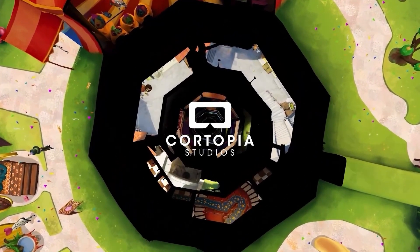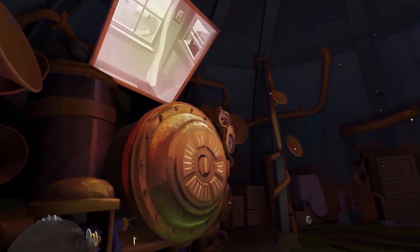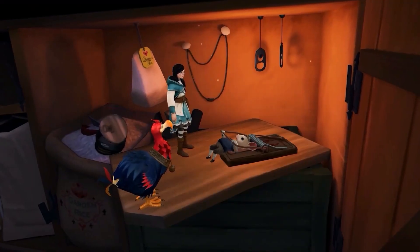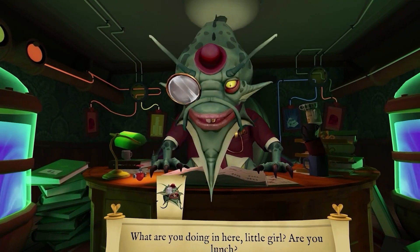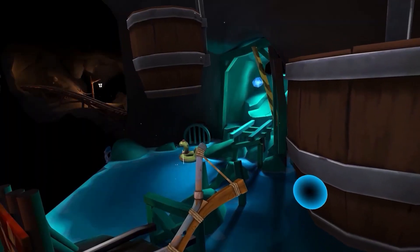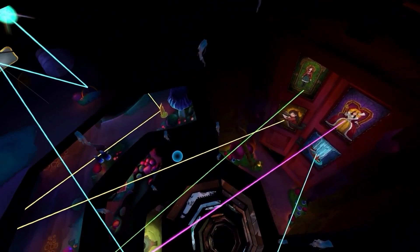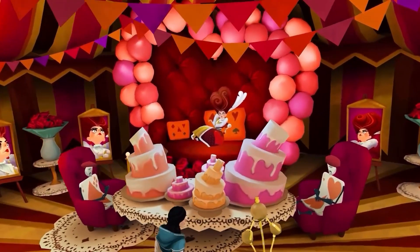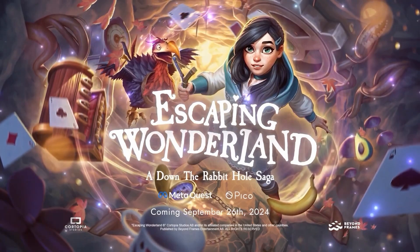Ever wonder where you'd land if you fell so deep into sleep — to a place beyond imagination? Where the very fabric of reality unravels. The machine is broken. It must have been the engine that pulled you down into Underland. If you can find this winged thief and get the machine parts back, we'll be able to send you home. What are you doing in here, little girl? Are you lunch? I'm sure someone around here could help you find a compass. Do you see what I see, Tweedledee? You seem brave. There's no turning back now, is there? No, I don't think there is. Dreamer, oh dreamer, come home to me.